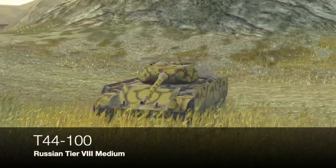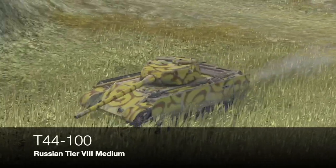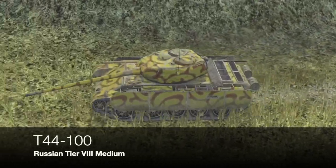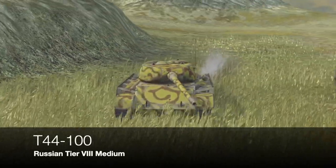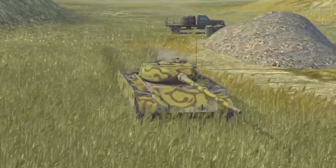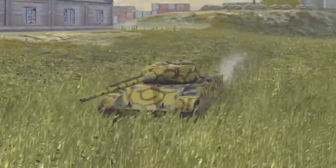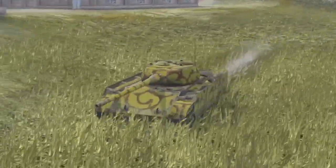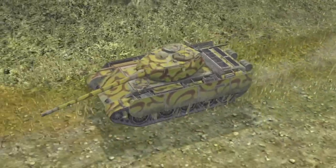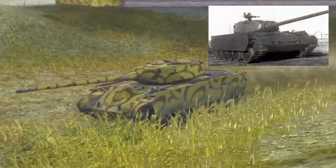Moving on to tier 8, we have this little gem sitting in the Russian tree — it's a premium, clearly — the T-44-100. This tank did exist in the form of two prototypes. Basically what the Russians did: they took the design of the T-44, which had quite a small 85mm gun, and shoved a 100mm gun on it and increased the armor. That in turn made it very slow, which is fairly represented in the game, but it gave it more armor protection and a better gun. There is a picture of one in the right hand corner.